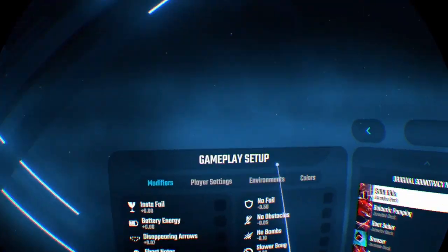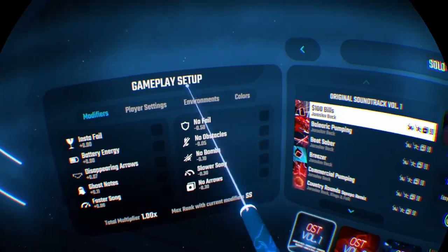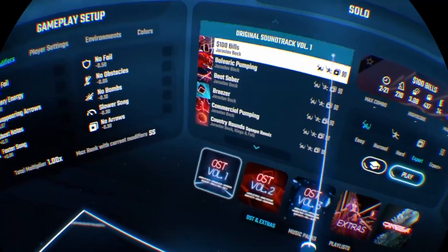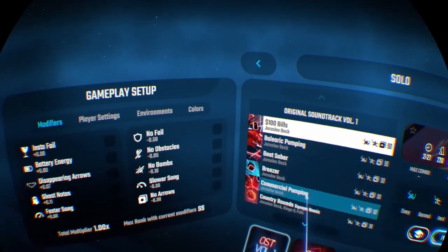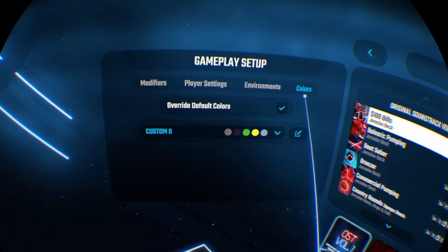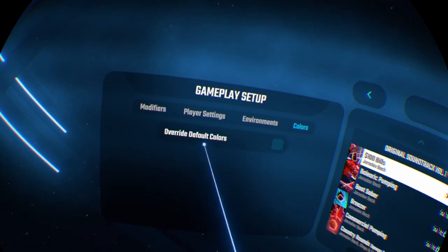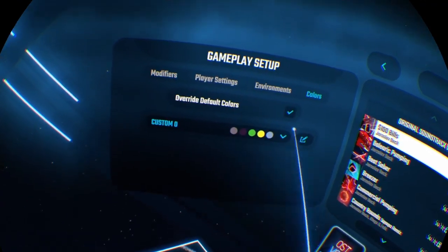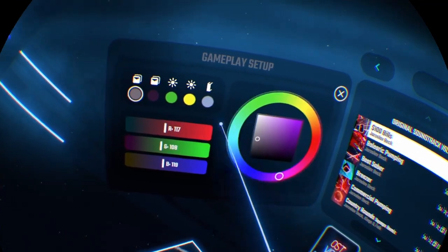You go to the gameplay setup to the left of you when you're picking your songs. It mainly looks like this — note it doesn't look like the new one if you're playing PSVR. You go to Colors, and if 'Override' isn't checked it will be locked, so you need to check that first before you can customize your colors.